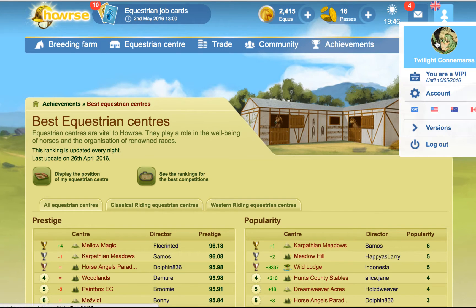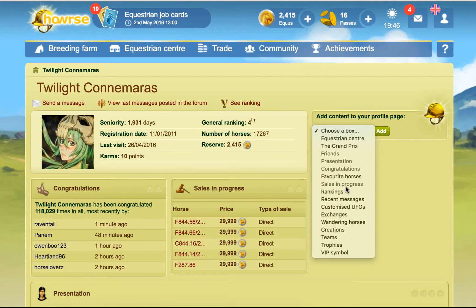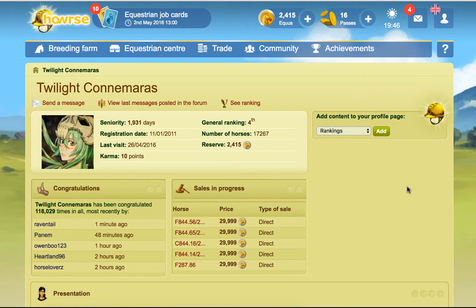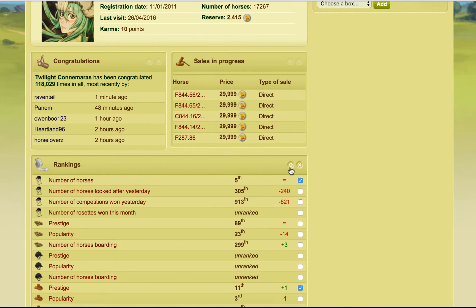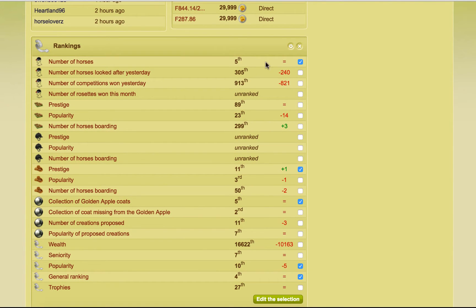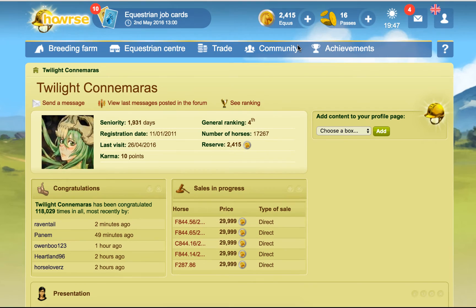If I just quickly go to my presentation page, you can have the rankings box. If I add the rankings box to my page, you can see where you've gone up and where you've gone down. If we want to display all of it, I can see where there's been no change and where I'm unranked — maybe I haven't done anything, like if I haven't got any rosettes then I'm not going to be ranked at all. Because I haven't got a classical EC, I'm completely unranked for these. And then you've got the numbers showing where you've gone up, down, or stayed the same.